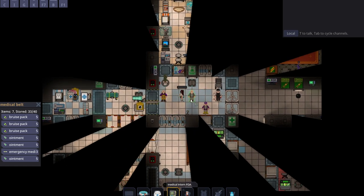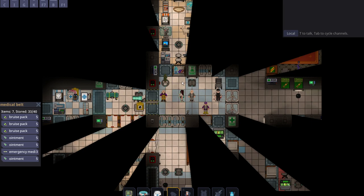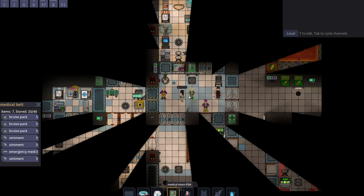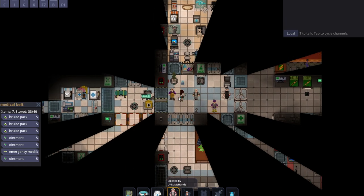What's wrong with this guy? Same process — scan him. He took some poison damage. It's a low amount, but bruise packs and ointments don't heal poison. There's a Dilopill, but he doesn't have a lot of poison damage, so that feels wasteful. Instead, you can take your syringe. What's cool about syringes is when you inject people, it instantly goes into the chemstream, meaning the medicine works instantly. You can observe that he is already losing poison damage very rapidly. This person is now no longer damaged and is not a priority.